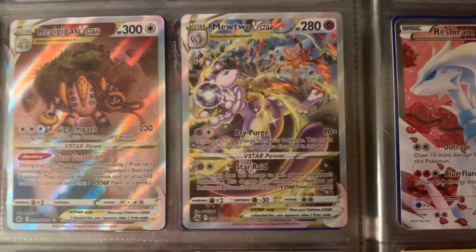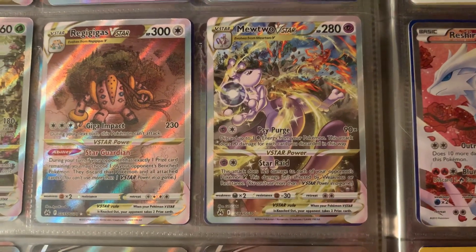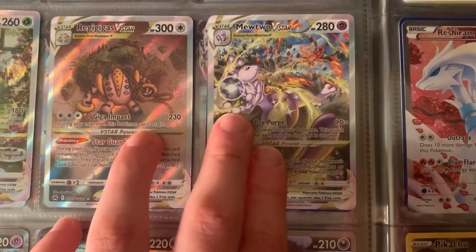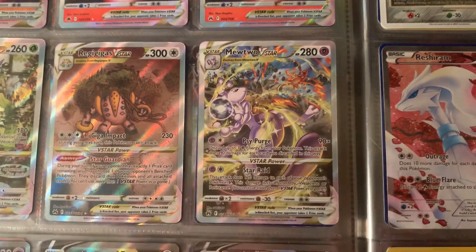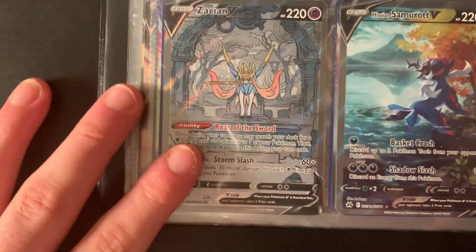The Mewtwo & Charizard V-STAR is such a cool art. I've seen people selling it ungraded for around $100 to $200, but I have no intention of selling it — I'm keeping this card as long as I want.